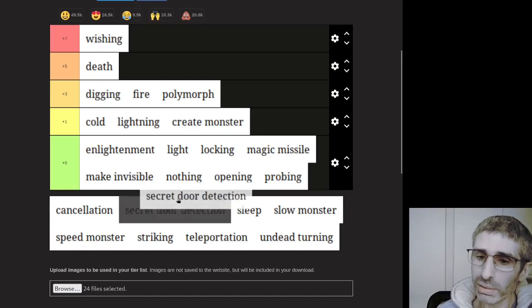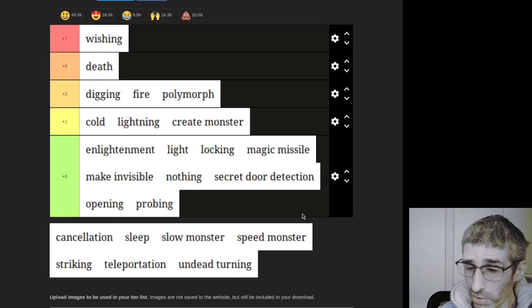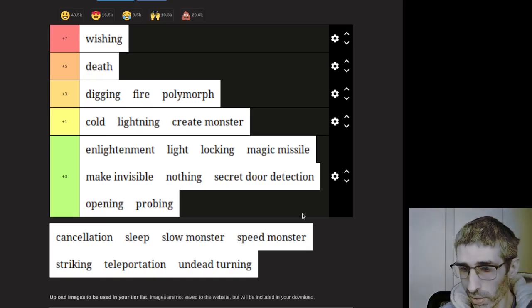Secret door detection is pretty useless. It's nice, it's convenient. If you're in Moloch's Sanctum and you want to find the door without stepping on all the traps, it's useful. If you're on the planes and you don't have another means of detecting the portals, you can use it, but there are better options for that. And as for finding Moloch's Sanctum door — you have the Bell of Opening and you're not doing anything else at that point anyway, so you can just use the remaining charges on that. So it's pretty useless.